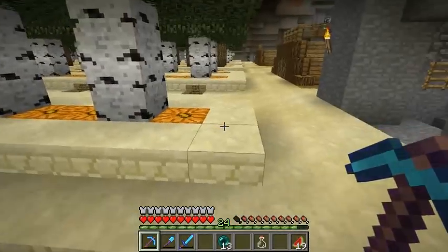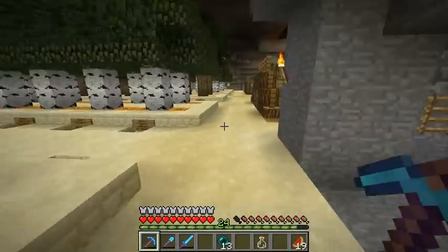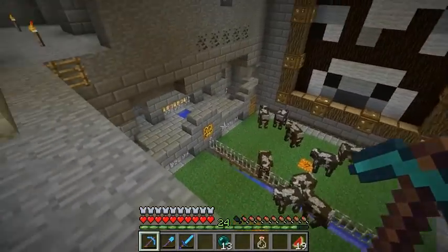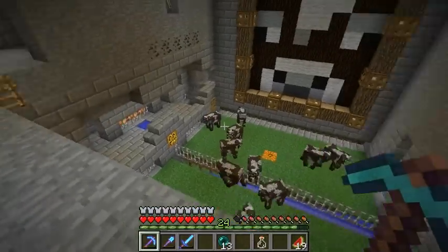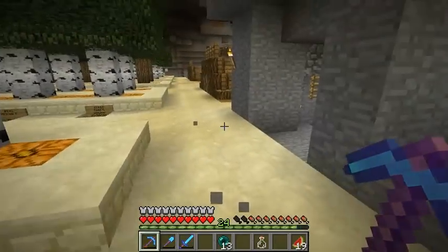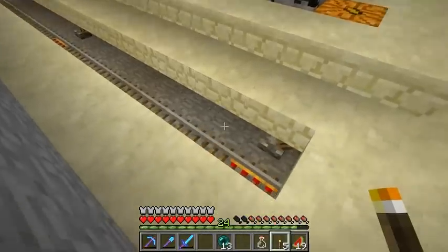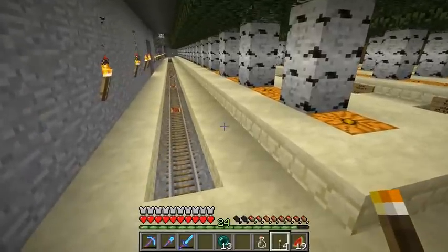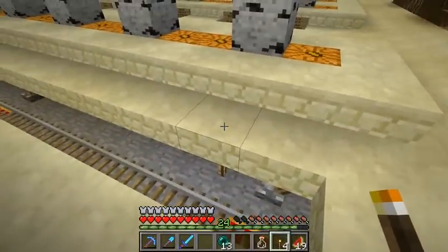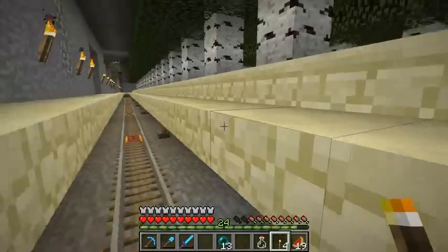First thing I'm going to do is install lighting under our minecart track here so that we don't get spider spawns, and then I'm going to cover it up with sandstone slabs. If any carts get stuck in there I can always get them out using furnace mine carts, so I'm not too worried about covering it up. The lighting is just so that we don't get spiders spawning under the half slabs — I can't use torches because we'll get particle effects through the half slabs.